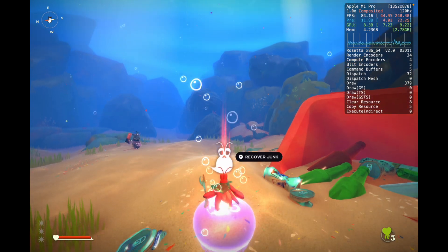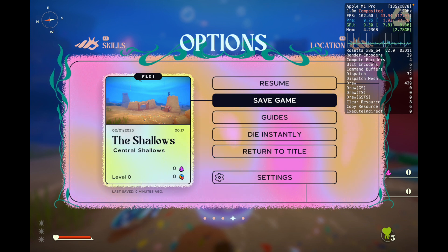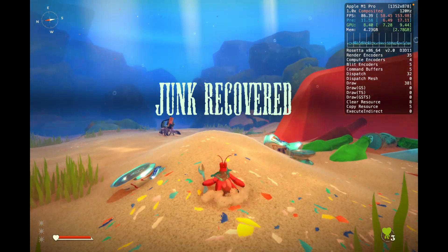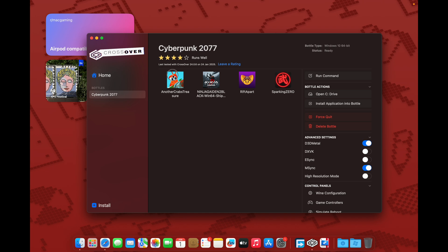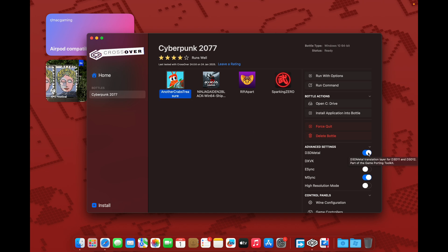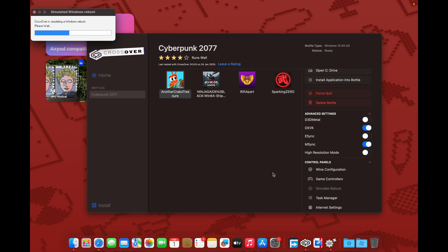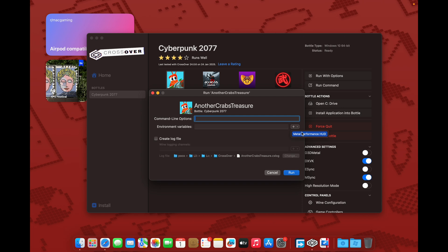Okay, now let's try Game Porting Toolkit, the first version, so we can see the difference between them. Actually, let's try DXVK first so we can have an idea of the difference.